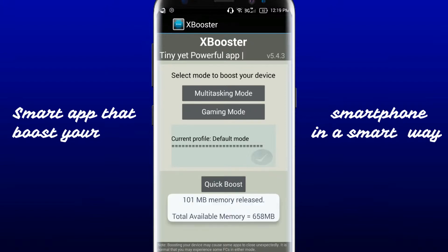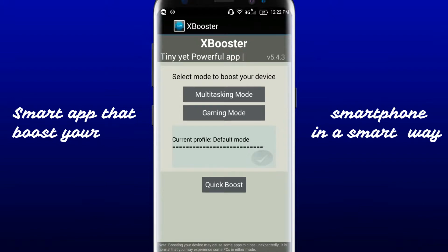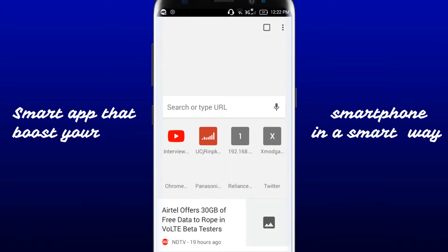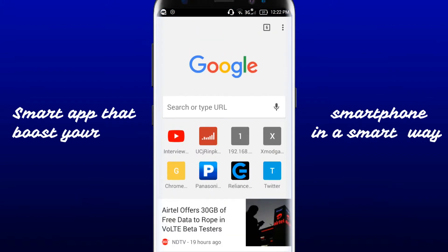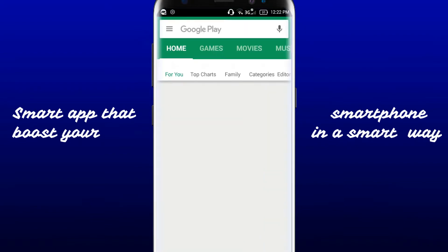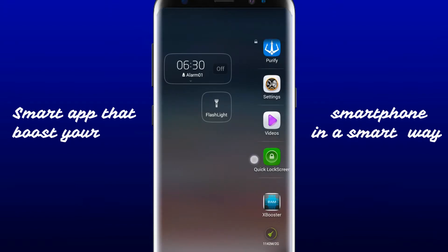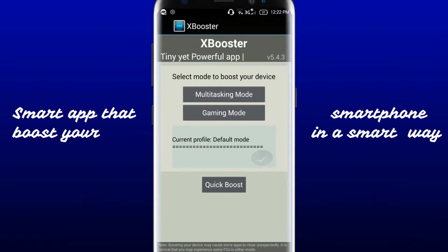The quick boost clears all background apps that are running. You also get a free RAM mode. You can see that I am in the default mode. I'll show you some examples — on opening some apps in default mode, you can see how much time it takes to load.